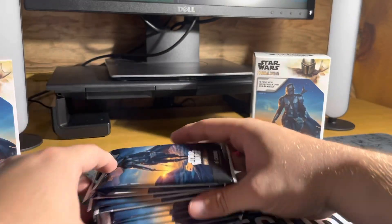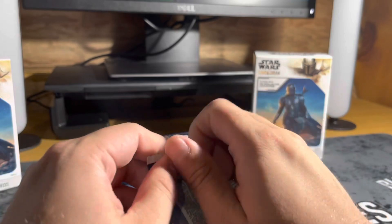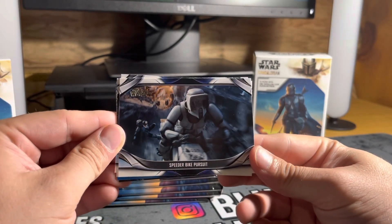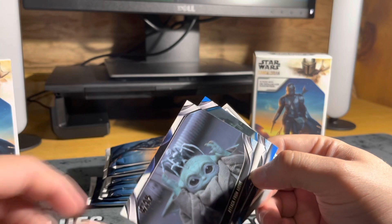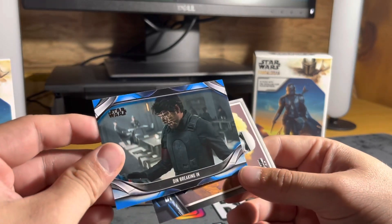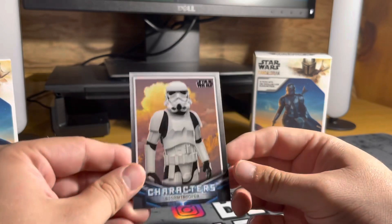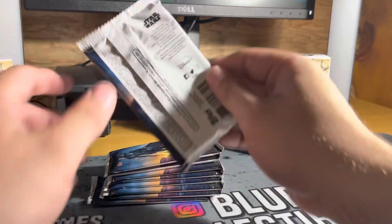We're going to jump into this box here. Here's an overview of what the packs look like - Star Wars The Mandalorian, six cards per pack. We've got Speeder Bike Pursuit, that's a cool looking card. Keeping Her Word. Attack from Above - I remember that episode with the spiders. We got a blue parallel here of Den Break-In, with his lights on the side, cool. And a Characters card of the Stormtrooper.